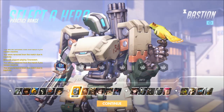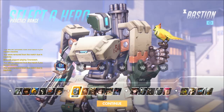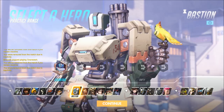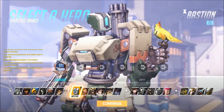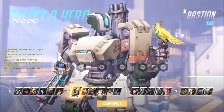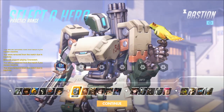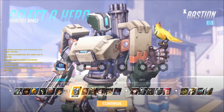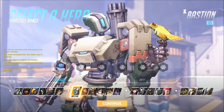Considering that Symmetra and Bastion are both generally only picked on defense, it's not likely you'll run into an enemy Bastion. If you do, he will tear you to shreds in a very short amount of time. However, if you can manage to get the drop at extremely close range, you are incredibly deadly — even a Bastion will fall very quickly to your danger noodle. As Bastion has almost no maneuverability, your turrets can help protect against flankers, and calling out potential flankers can really help protect him.